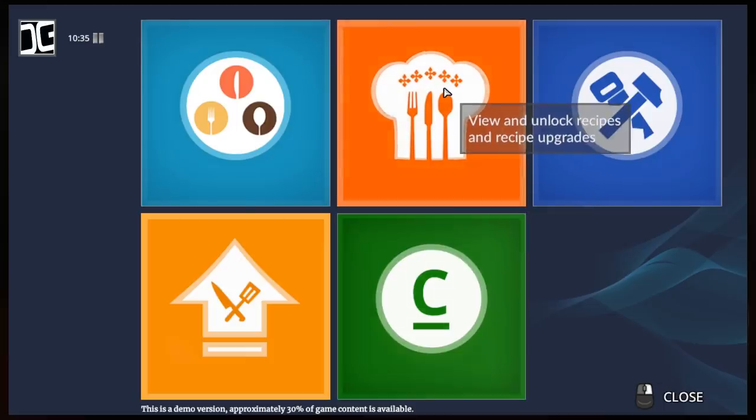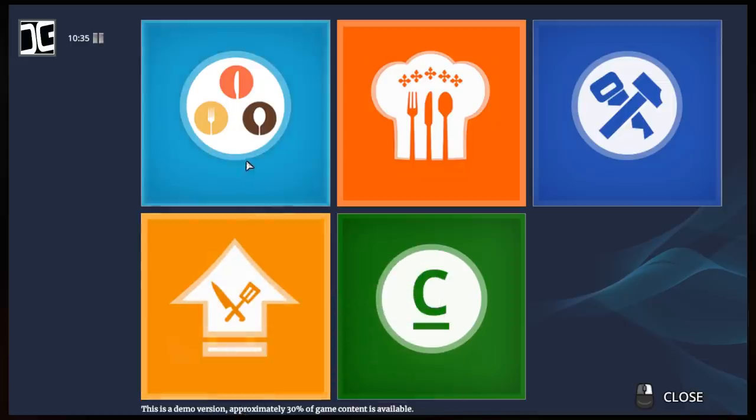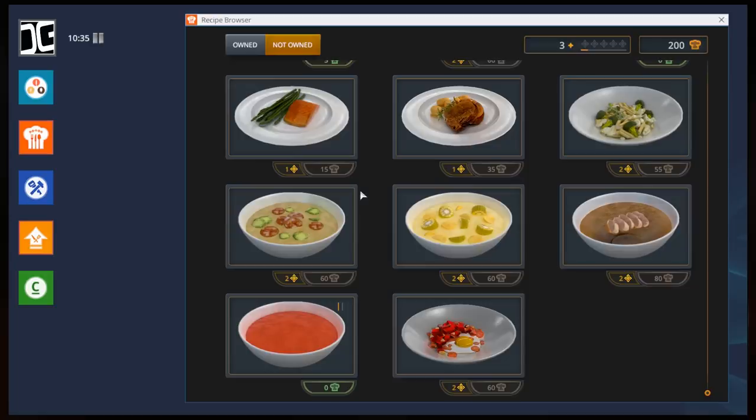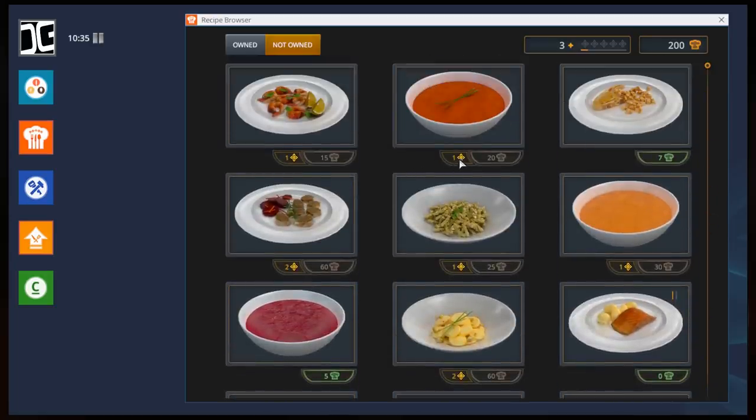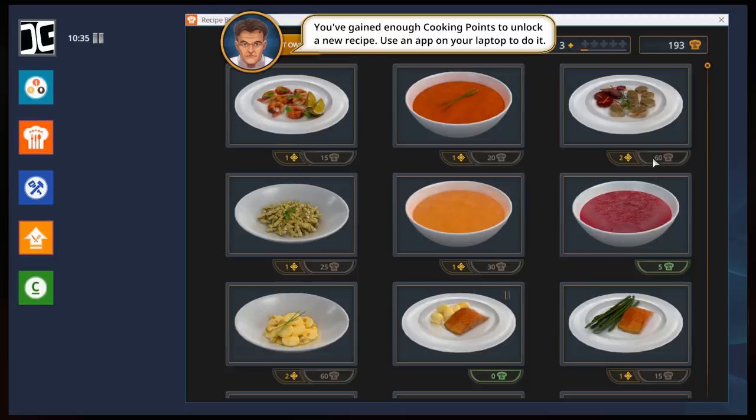We are back in campaign mode, and today I think we're going to try and unlock some new recipes. You can actually upgrade old recipes, but it's not implemented into the game yet. As you can see, it says the demo version has approximately 30% of the game content. You can upgrade these to make them more complex, adding more ingredients to the list, therefore getting paid more. Unfortunately we can't do that just yet, but there are a few recipes we can afford.